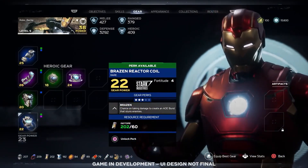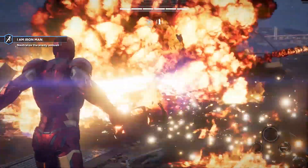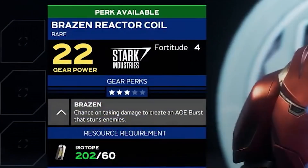Now we're on to the first example of heroic gear. Heroics are the different special abilities in the game — for example, Iron Man's repulsor beam. They boost those special attacks. This one is called the Brazen Reactor Coil, developed by Stark Industries. Its perk reads: 'Chance on taking damage to create an AoE burst that stuns enemies.' I think each one of these gear pieces has mentioned AoE damage — I'm not sure if that's a coincidence or a common passive perk for Iron Man.